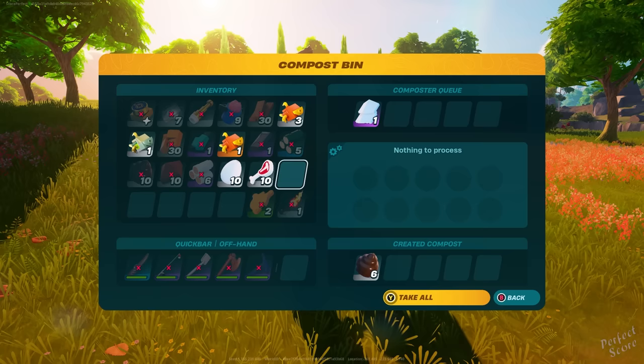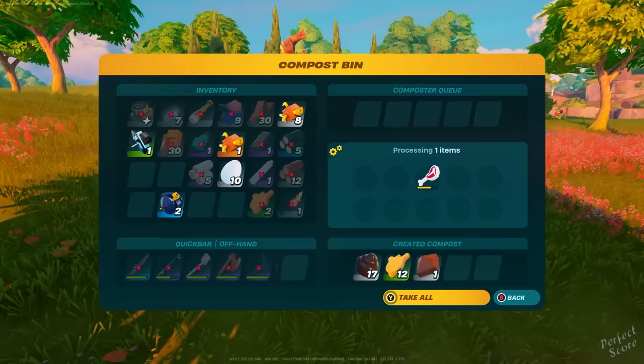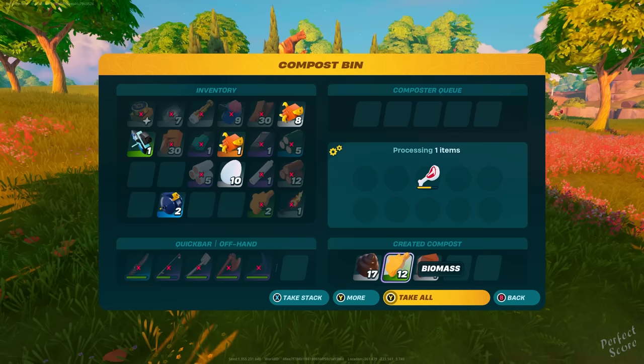There are three different items that can come out of it: fertilizer, soil, and then the thing you need, which is biomass. You can put several items in there, but in my experience, meat just works the best. Once you grab your first piece of biomass, you will unlock the recipe for a power cell.